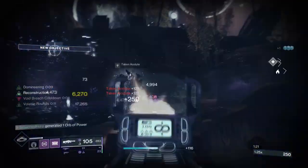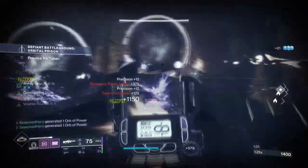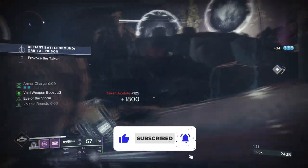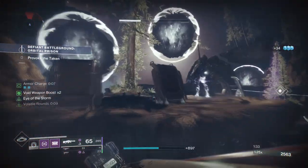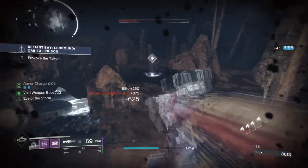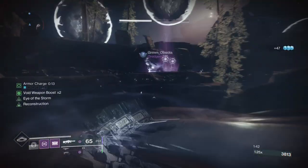Hey everyone and welcome back. In today's off-meta video, I'm going to show you how to create an infinite void machine gun ammo build that you can use pretty much anywhere, and it only requires Bricks from Beyond from the Seasonal Artifact. With this build you should be able to use your machine gun as a primary for as long as you like, and also get extra benefits such as applying volatile rounds non-stop. It's simple and only available for this season alone, so let's jump in.